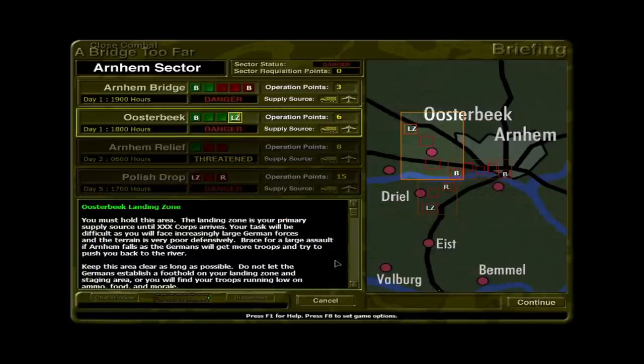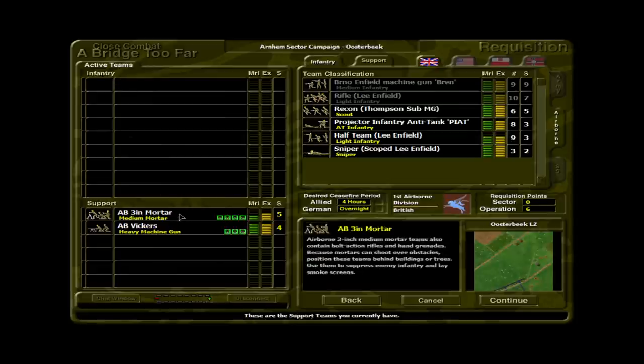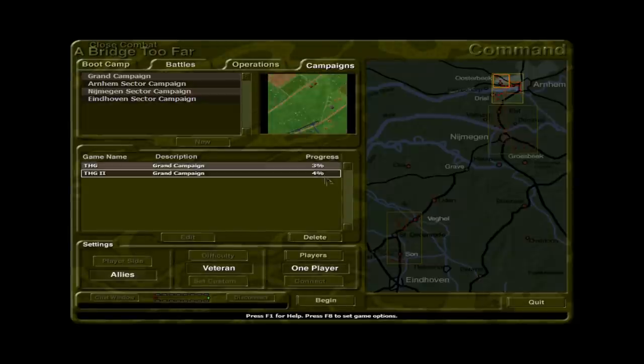We're going to go with one hour and do the next battle. It's going to be Oosterbeek — we're going to try and take the landing zone back. Remember, we had a pretty bloody affair there and lost some key sections of that map. This is the LZ for the 1st Airborne, so pretty important to take or hold. All of our troops got wiped out — all we have left is a Vickers machine gun and a three-inch mortar. What can we do with six points? We can get two half teams, probably the most valuable use of our points. We'll fight that battle another time. I hope you enjoyed this video — part number five of our Close Combat 2: A Bridge Too Far series. This is The Historical Gamer saying thank you very much for watching. Until next time, as always, I'm out.